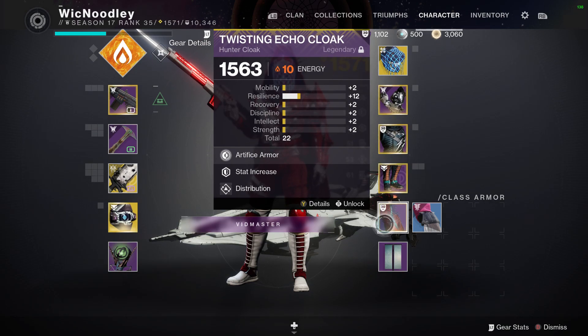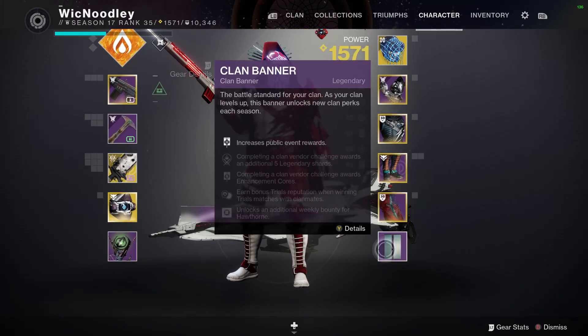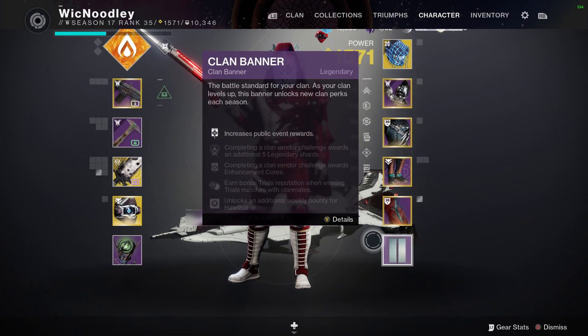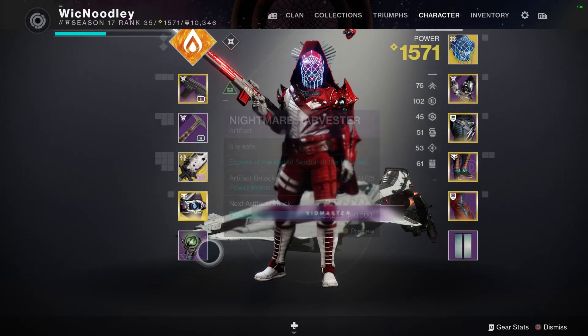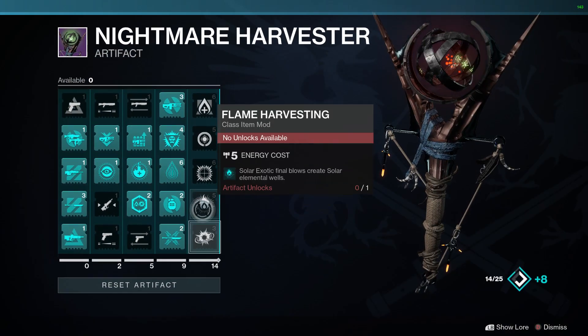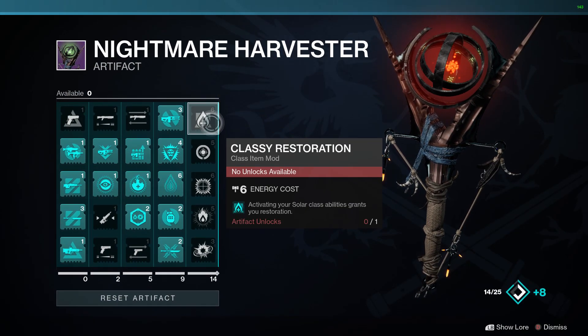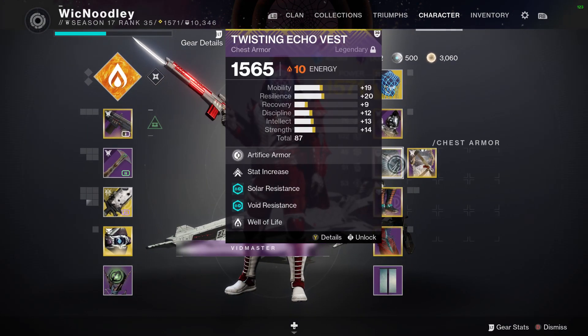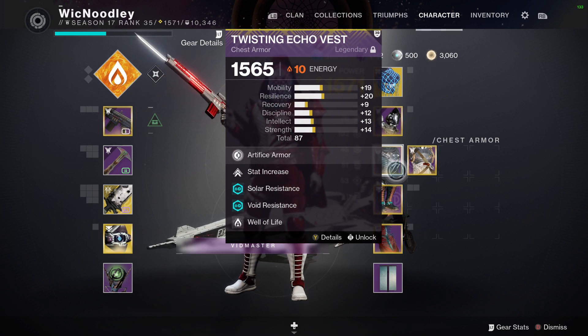I love using swords, so I run Loose and Blade and mix that with Elemental Charge to get that benefit. My class item is actually empty — I'm saving it so I don't allocate resources toward something I'll replace. That slot is where Classy Restoration is going to go once I unlock it. At that point Well of Life may need to disappear since it'll be almost redundant.